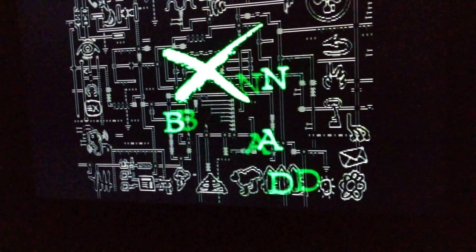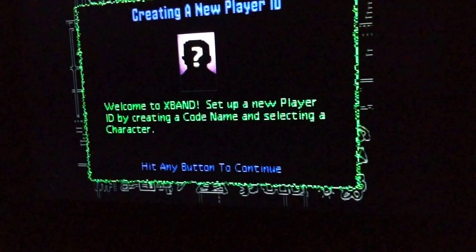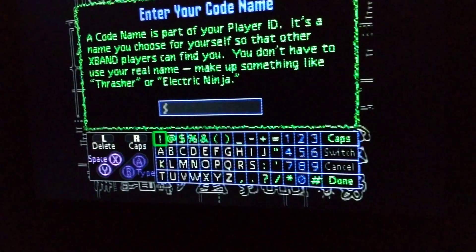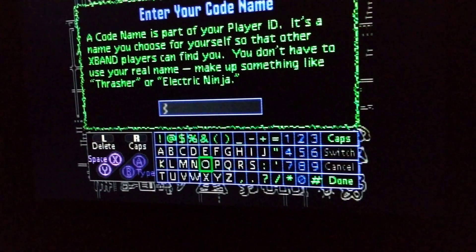The intro screen is great - the music is pretty cool. I created a user earlier and I assume the battery on the board is dead; I might think about replacing it. When you first get it, it tells you to create a player ID - essentially your Super Nintendo gamer tag. It kind of explains what a gamer tag is, since most console players weren't used to that kind of thing.